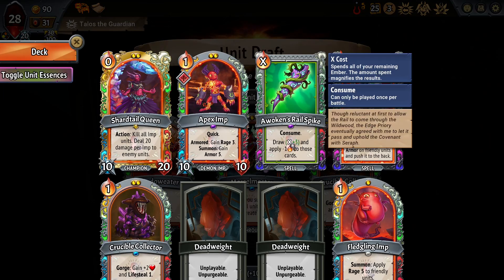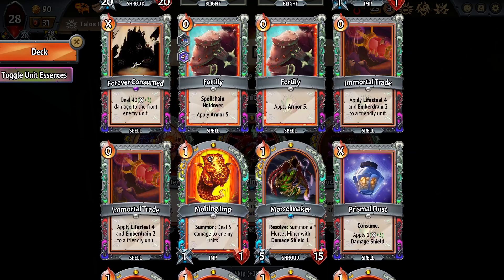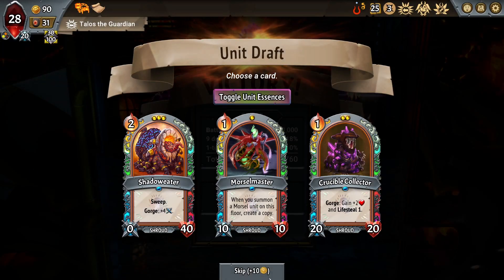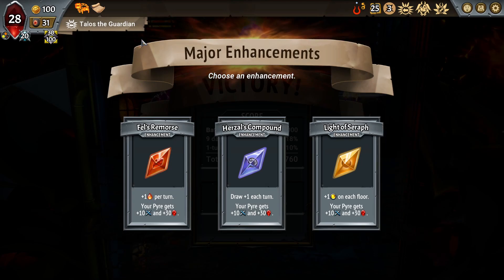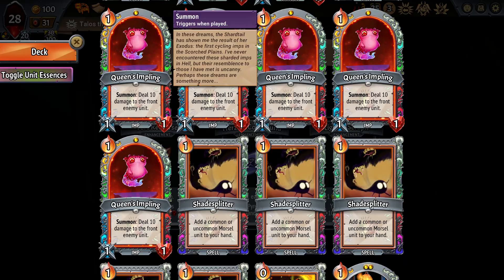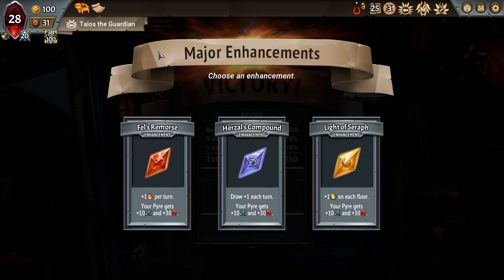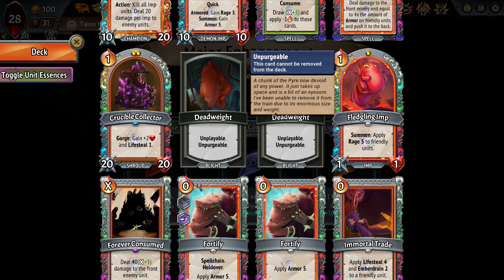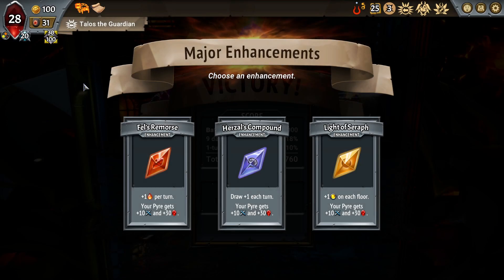I think there are two infusions in my future: a self-infuse on the Apex Imp and an imp infusion with Endless — like Molting into Fledgling. I skipped this, it's fine, I don't need these. I'm going to need Space on this run somewhere. Do I need it now is the real question. I'm always spending one ember every turn on the Fortify, which is great — ember is value here.